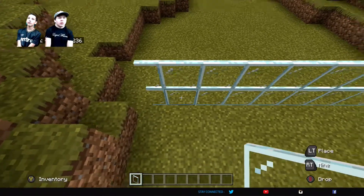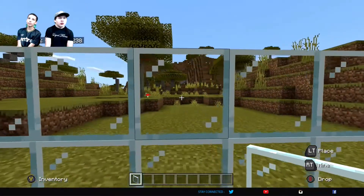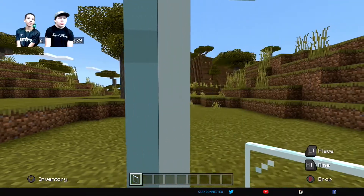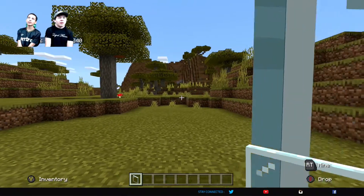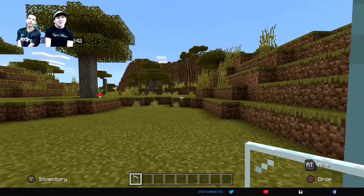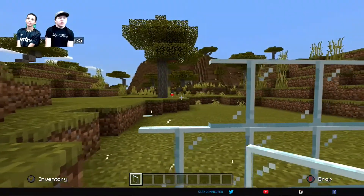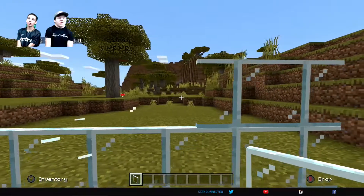They're see-through blocks, obviously, and glass is also used for decoration. Like if you wanted to make a building and you wanted a nice view of the water — I can't even tell you're looking through the glass. Or you want a nice view of anything else, I would definitely recommend smelting glass and building with it. I would use it for windows all the time. Windows are just cool. I also think if you break it, you don't get it back either.